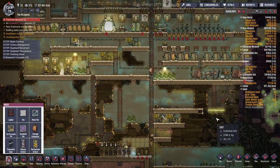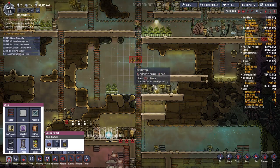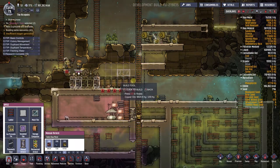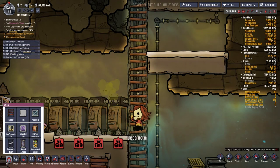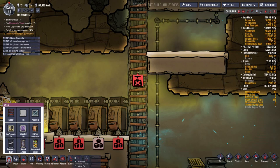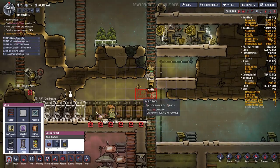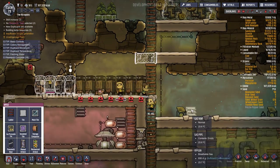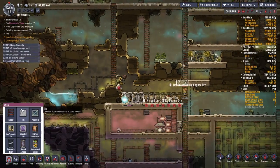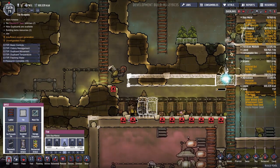I guess we can rotate this airlock — we want to stop the polluted oxygen from coming out of here. We need to deconstruct this ladder segment. Yeah, that works. It's going to be slightly slower for them to get down here, but whatever. We'll build a ceiling here, deconstruct this, pump there.